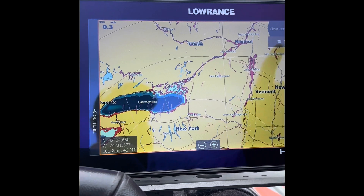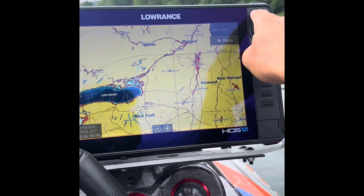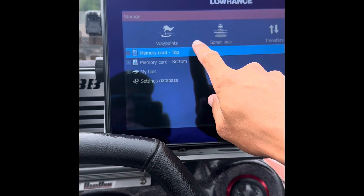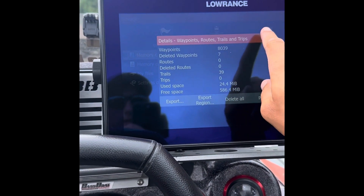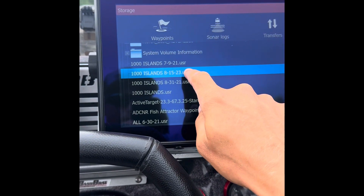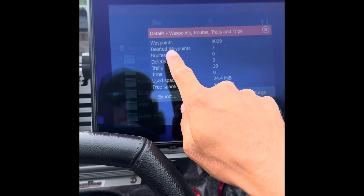It's done. Go back, hit the Pages button again, go to Storage, then Waypoints. It's not a bad idea to look and verify — you can see it's there. Make sure it actually saved before you delete everything.